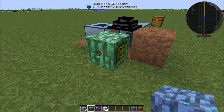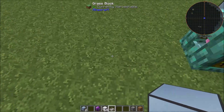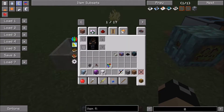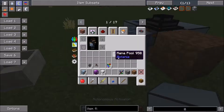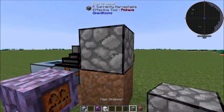Set up your Gaia mana spreader — or any kind of mana spreader — right there, and put a mana pool over here for it to feed into. Go ahead and link those up.